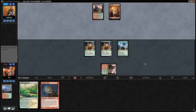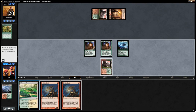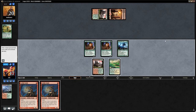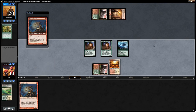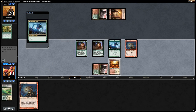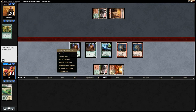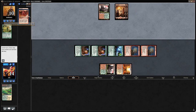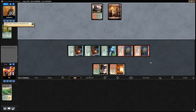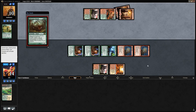We see a Farseek getting a Mountain. We draw another Goblin Guide and decide to go all in. We fetch a Sacred Foundry and play both Goblin Guides, growing Experiment One as well, then attack with all. The opponent got a Mountain from the Goblin Guide trigger, plus a Lightning Bolt. The opponent is at 10, we have 10 power in play — we know they have at least a Lightning Bolt and four lands. This could be an Obstinate Baloth or Anger of the Gods. It's an Obstinate Baloth — opponent gains 4 and makes a 4/4.